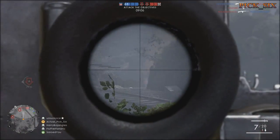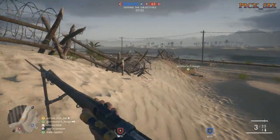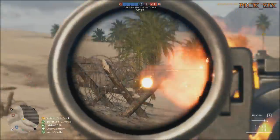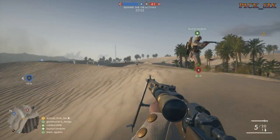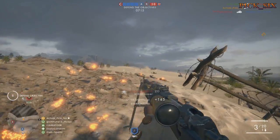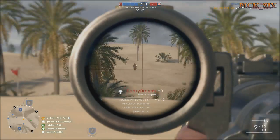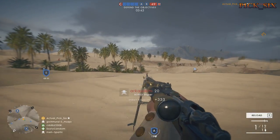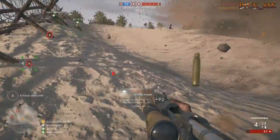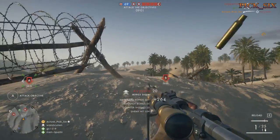Map and situational awareness: your minimap is key — I use it about 50% of the time I'm staring at the screen because it gives so much information. You can tell where enemies are, where they're facing, potential death situations like nearby vehicles, proximity to objectives, and where teammates are. It gives you an idea of where enemies will be and where they'll push next. Be aware of hot spots and choke points on each map and use that info to flank or provide extra support.